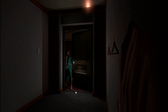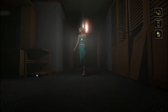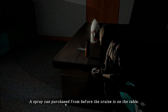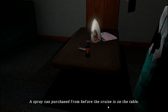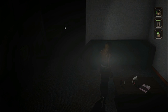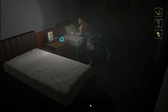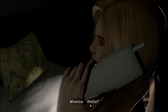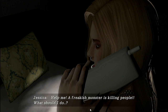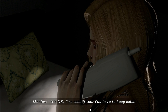I'm in here — this is Monica's room. You can't hide in the closet but there is an evasion point, which is this pepper spray. A spray can purchased before the cruise is on the table. I forgot I bought this can of pepper spray — would it work on the monster? If we go further into the room, the telephone will ring. Monica, is that you? No, it's me, Jessica. Help me — a freakish monster is killing people! What should I do? It's okay, I've seen it too. You have to keep calm.